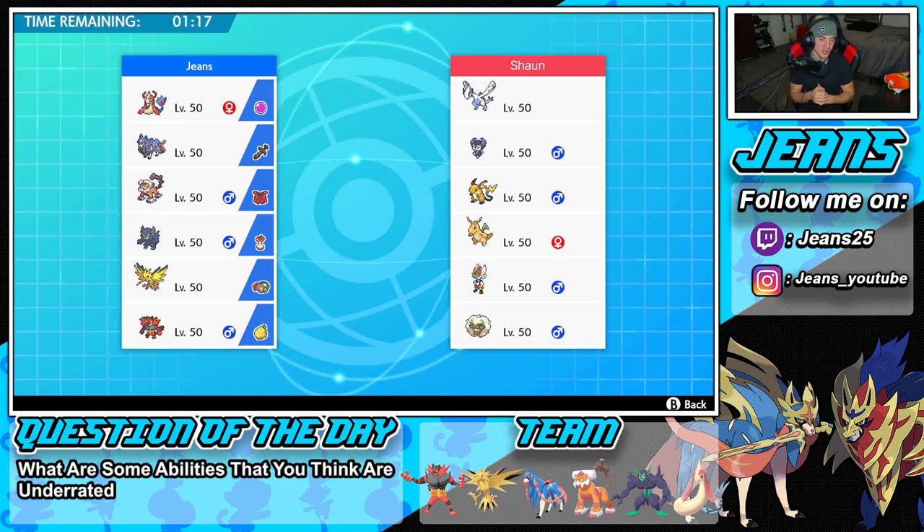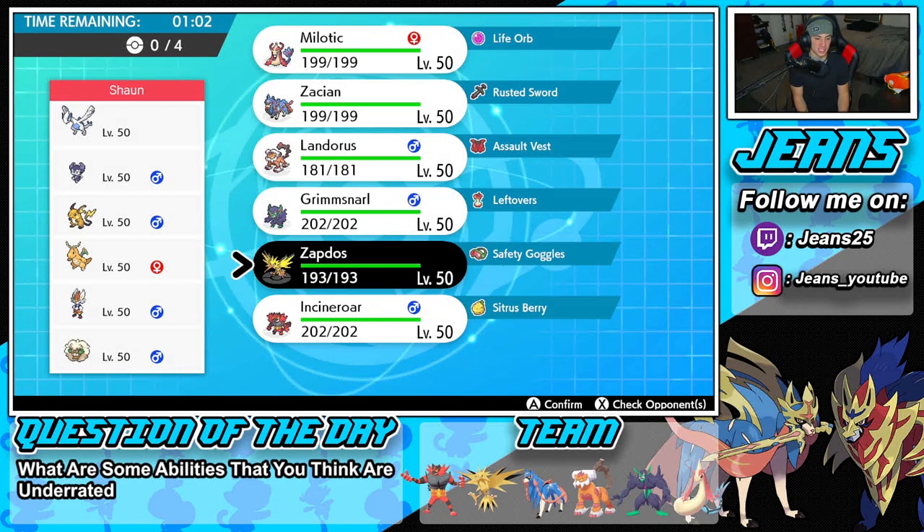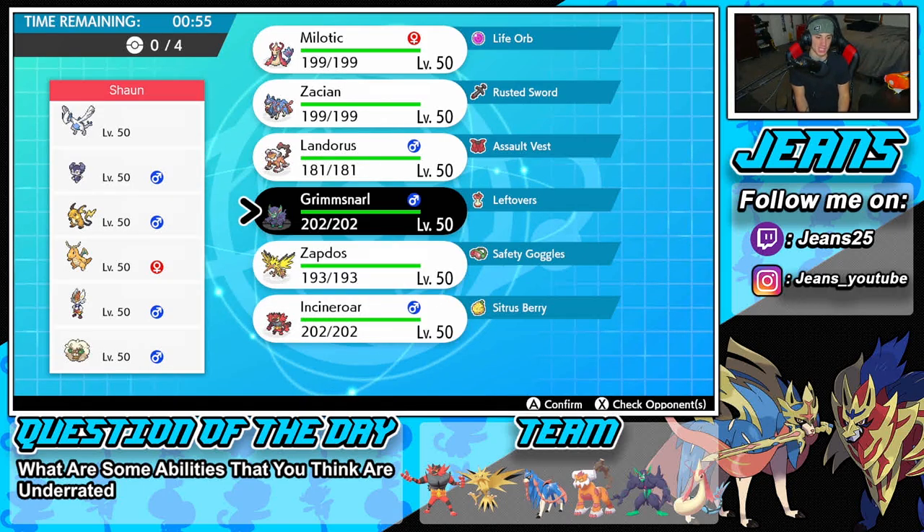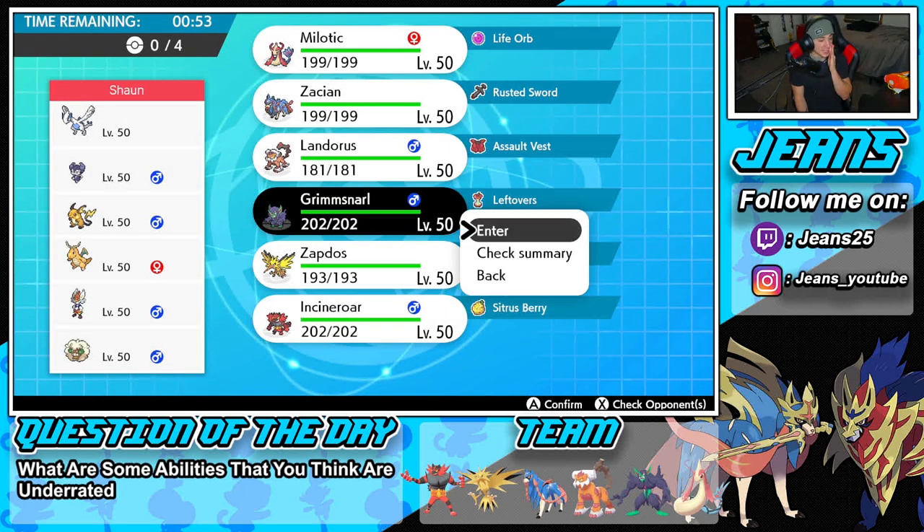Battle number one, we're going up against a pretty cool Lugia team featuring Indeedy, Raichu, Dragonite, Libero Cinderace, and Whimsicott. I think this is Weakness Policy Lugia — maybe the Dragonite can trigger it. Lugia is special attacking, so I might lead Incineroar or potentially just use Parting Shot on it, since Lugia isn't that great without Weakness Policy. I could lead Grimmsnarl to just set up Light Screen, since that could be great all around.